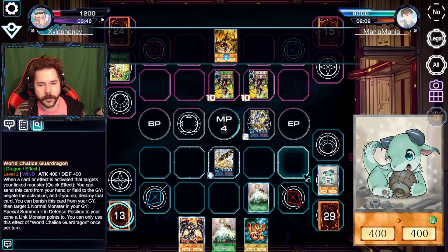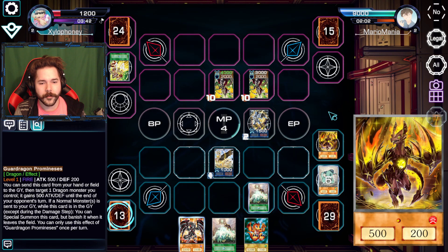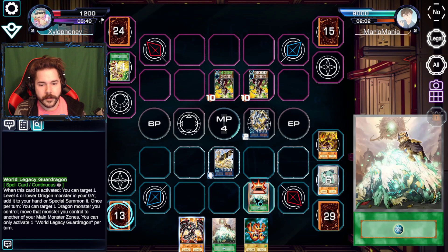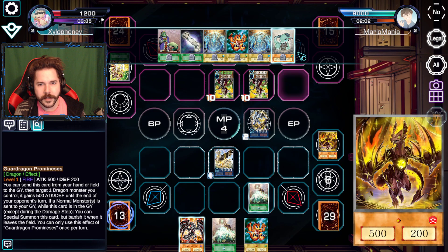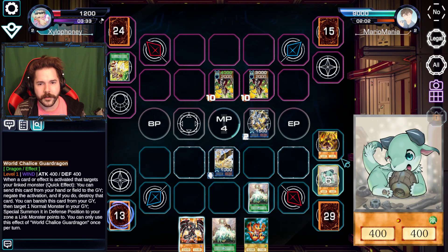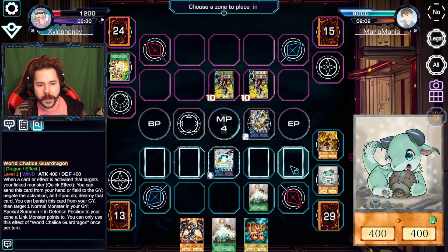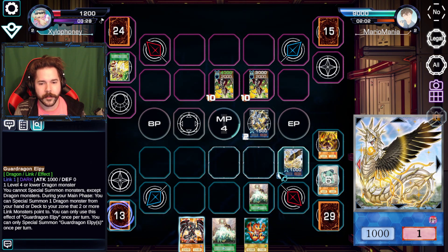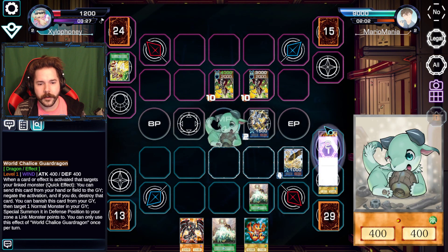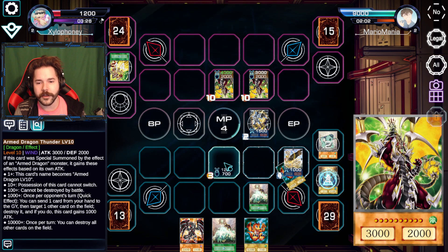A little protection on him. Now — this will get real spicy. Which play do we go for? I know I can get this boy to bring that Baby Dragon out here. We're gonna go with the standard play — I think I can do it. We're gonna send LP right there, then we now have the ability to activate that from the grave and bring back the one and only Baby Dragon.